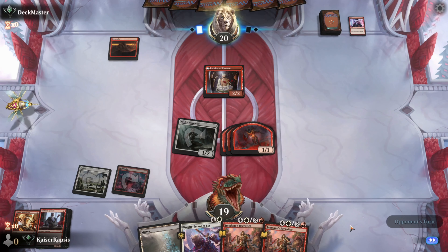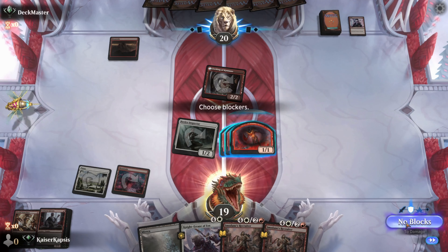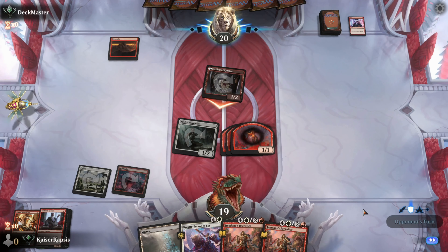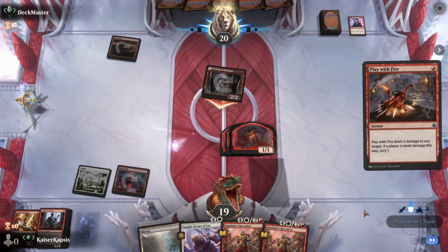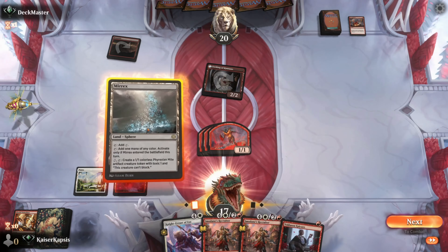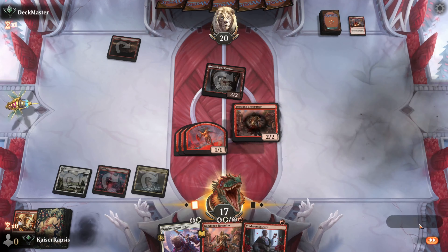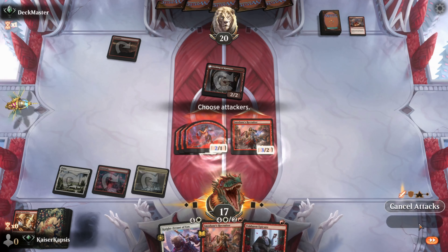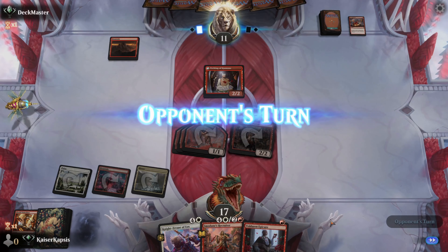Hatching of Kumano, a 2/2. No land — they missed a land drop. Opening hand was only one mountain. At this stage I don't want to block. The Inspector is gone. But now I can go Myrix, I can go the Recruiter and do some serious damage. They are at 11, I am at 17. And remember, this is a mono red deck — they usually do more damage than I do.